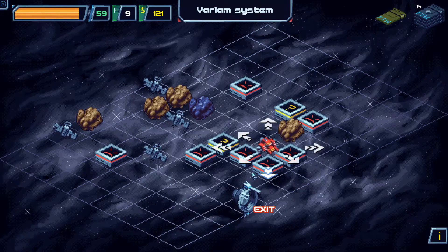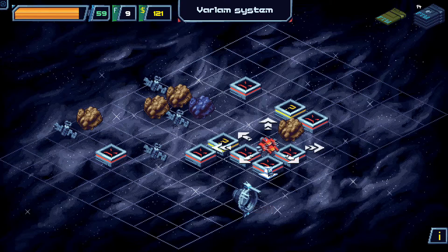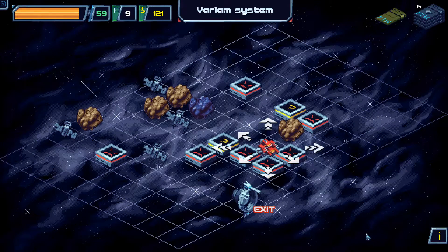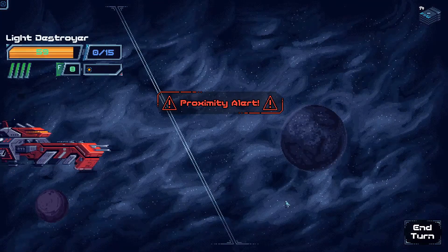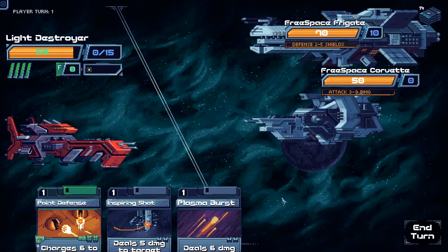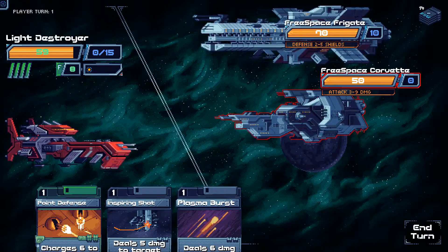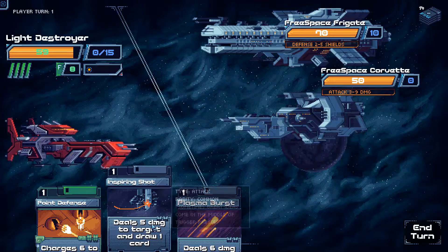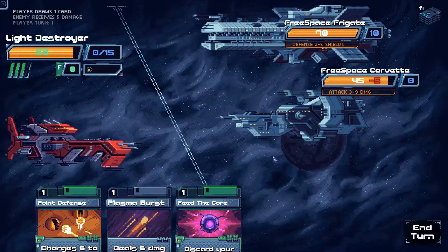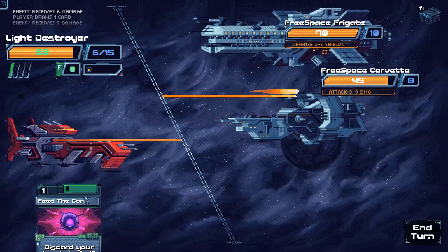Feed the Core discards your hand to deal 12 damage — as long as it's the last card you play, it's not a problem. Proximity alert — 2 free Space Frigates. A British deck... free Space Frigate. Inspiring Shot deals 5 damage to target and draws a card. Point Defense, Plasma Burst, Feed the Core.